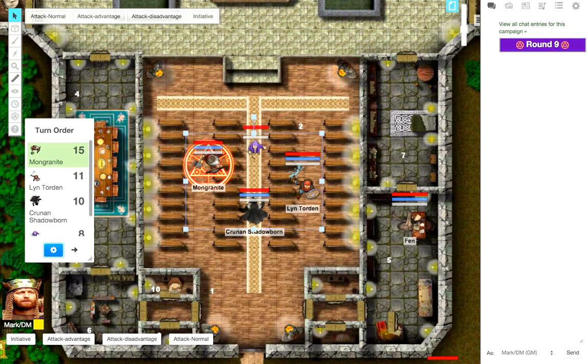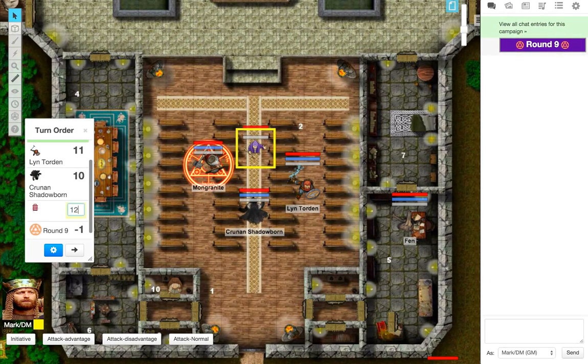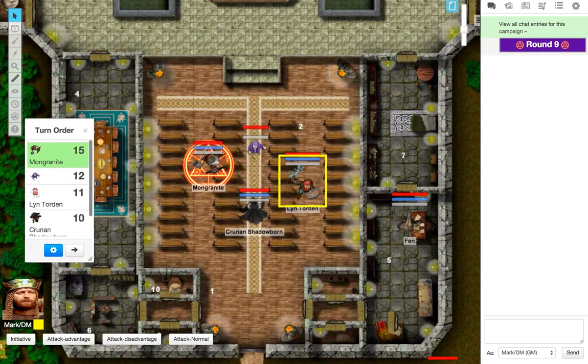Once you launch the turn tracker, the glowing icon comes from the upper left corner and goes underneath the person with the highest initiative. One of my tokens is a non-player character — a bad guy. If you have an NPC like this, the initiative is just from a straight d20; it doesn't add any dex mods or anything else. So if you do have a dex mod, just come in here and add it manually.